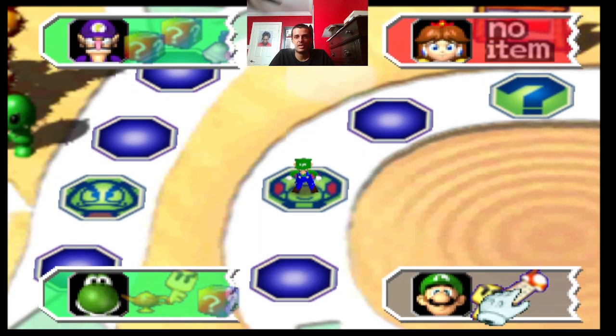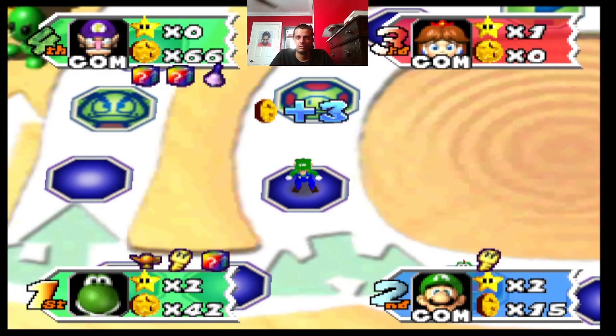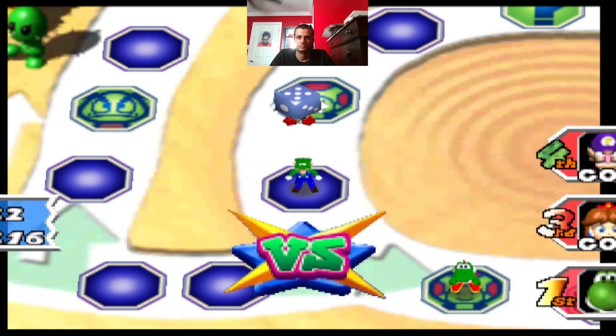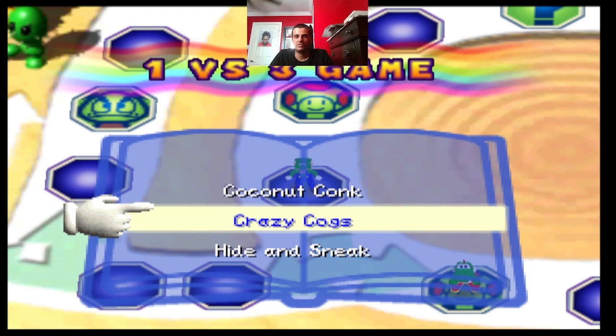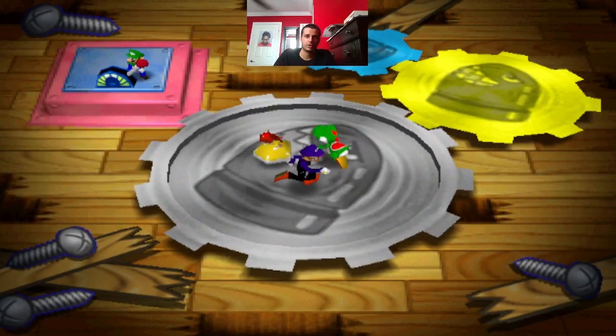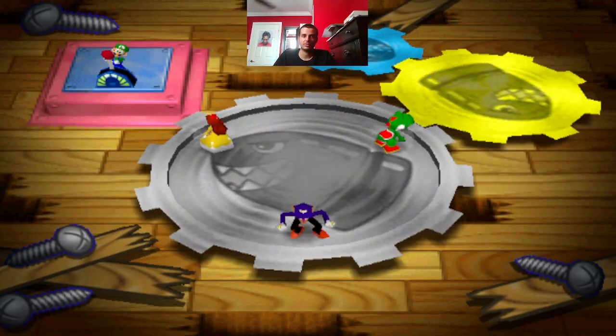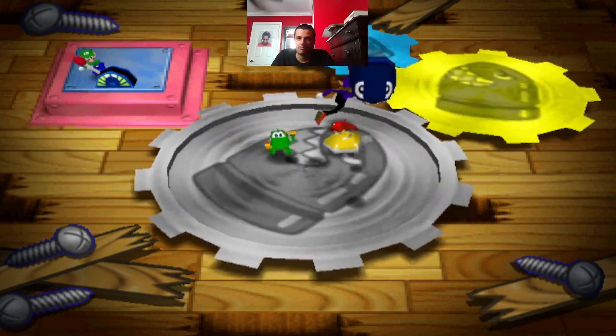Yeah, if me and him are on the same team, I'm gonna throw the minigame so he can't buy that star. Okay, well, he can't buy the star or steal one on the same turn. Okay, he just wasted it. 1v3. Crazy cogs — like shock, drop, or roll — one guy's controlling the platform for the other three, but you gotta avoid the bullet bells going around. I am putting my controller down. I don't want Waluigi to win this. Actually, I'll run right into the shadow of a bullet.